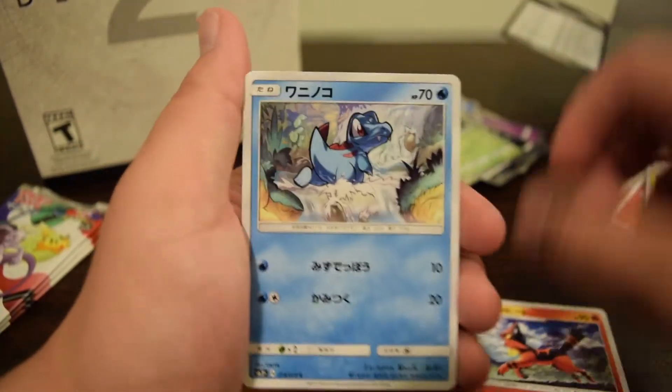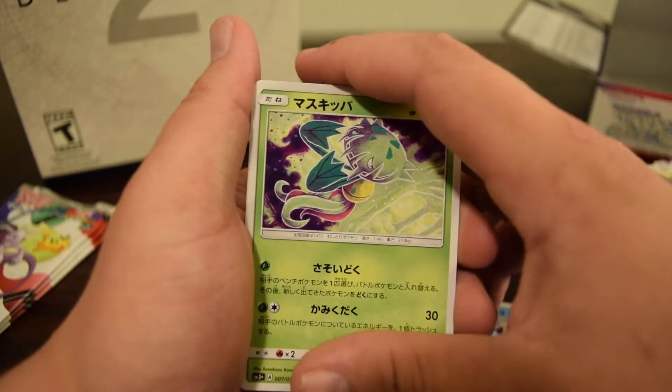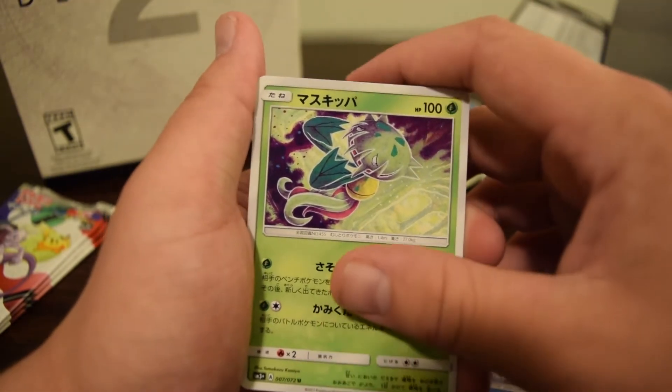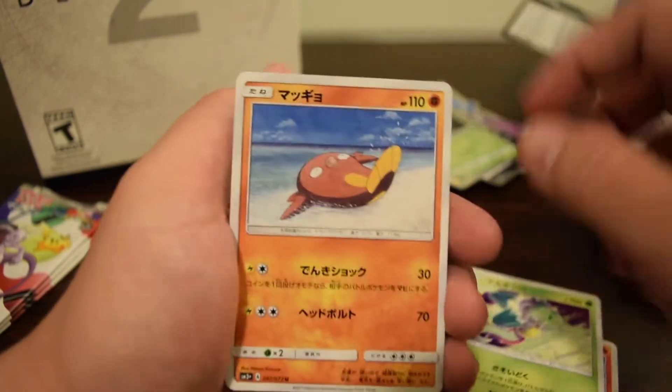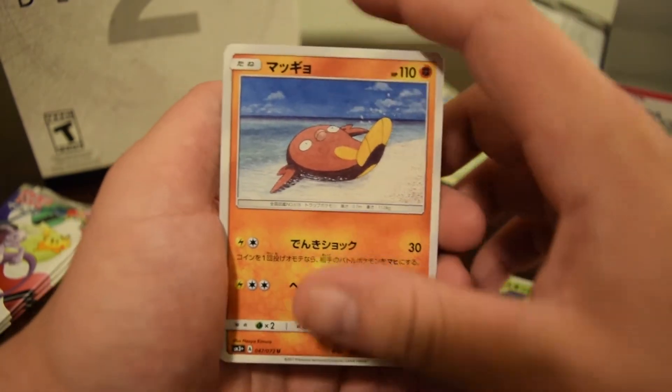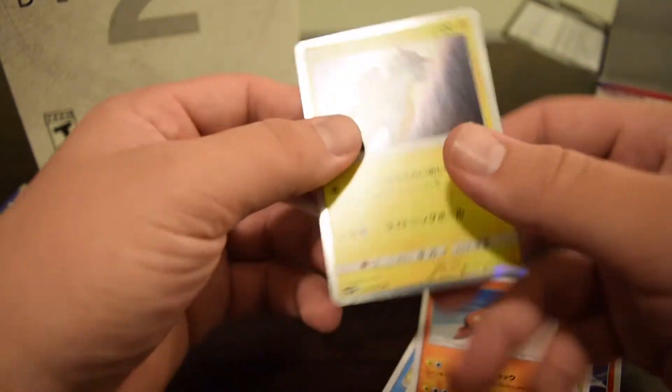Trainer is Hau. Torchic, Totodile — I wish I could remember the next one, it's on the tip of my tongue — and another hard one I'm not sure of — then Raikau holo.